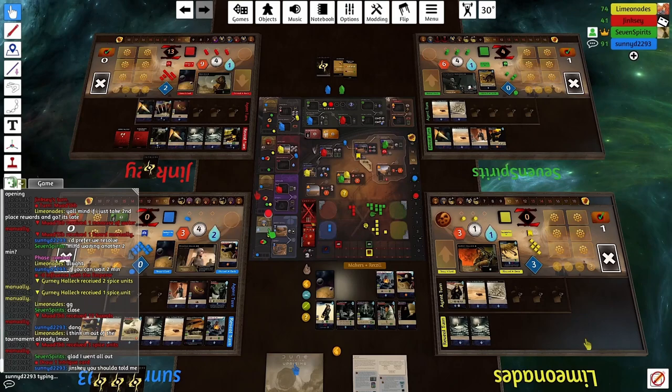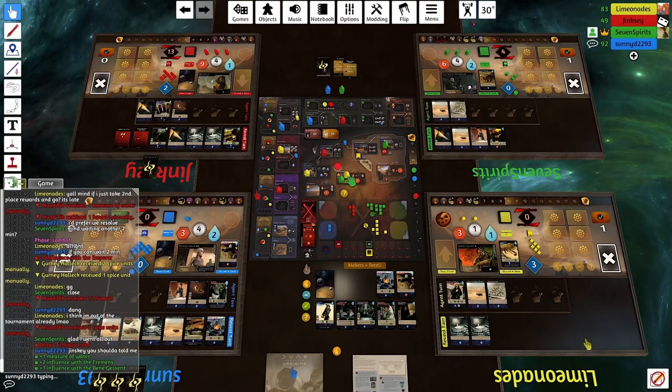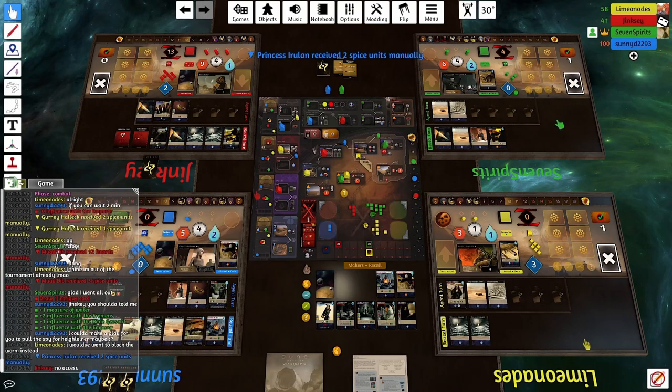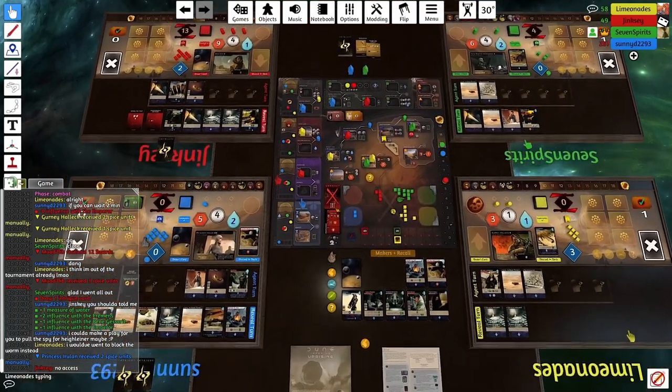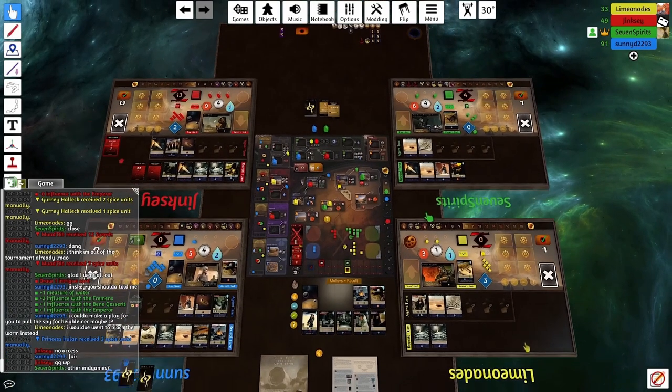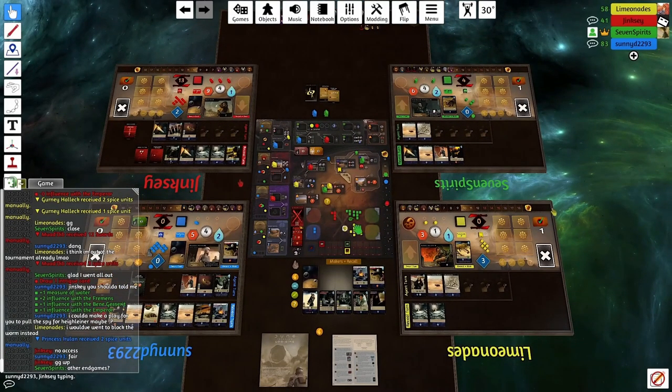What about Endgame points? If Blue has two Endgame points, I still have three more Spice than him, so probably I'm fine. Actually, I only have one more Spice than him, but he only has the one Endgame point. Looks good, looks good, looks good.